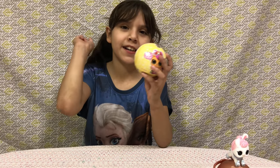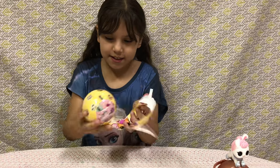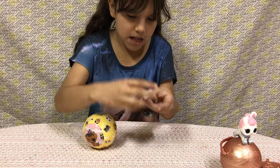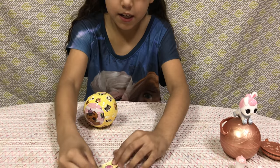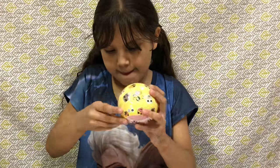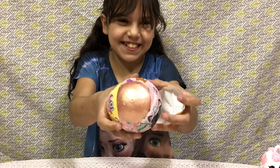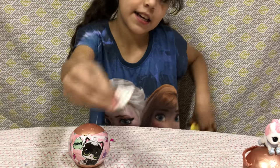Now let's open our second ball — I'm super excited again. We got two. It's another plate called Crystal Bunny, and this time it's cat's drill and dog's drill. Here are both secret messages that we got. Now let's open our next layer. Guys, we got another gold ball! Oh my gosh — do you guys see that? And here are our stickers again.